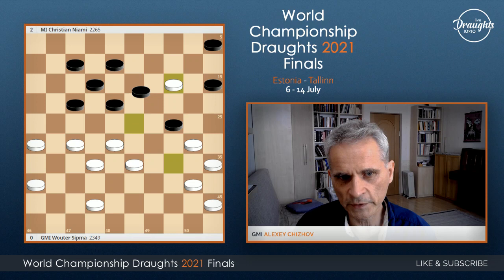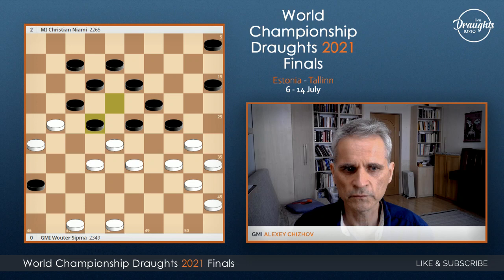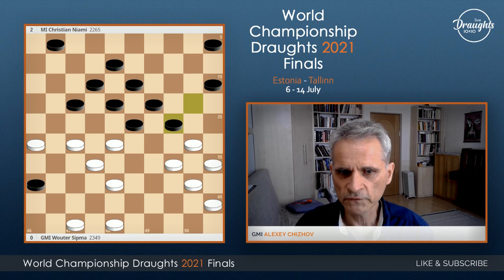But on this move, black just played this. That is already nothing for white, because black actually play this move, and white have no position at all. So after 20-24, this is a draw position.